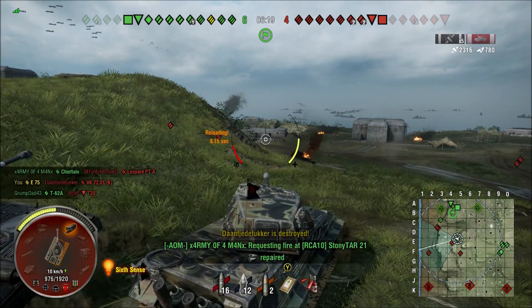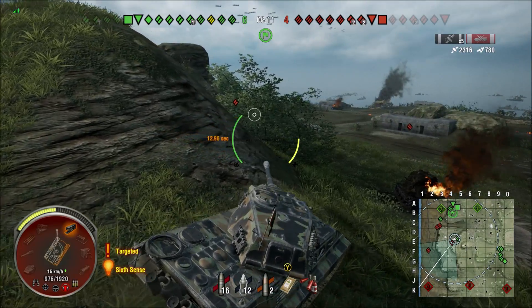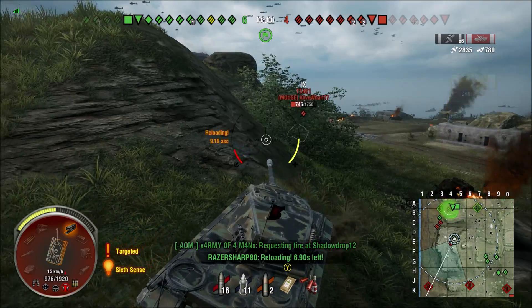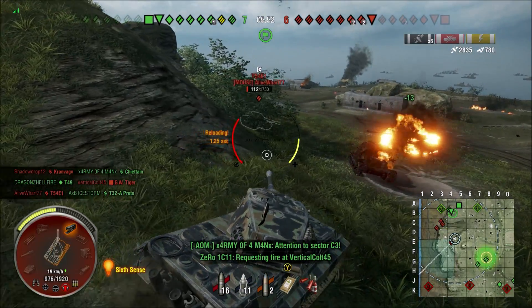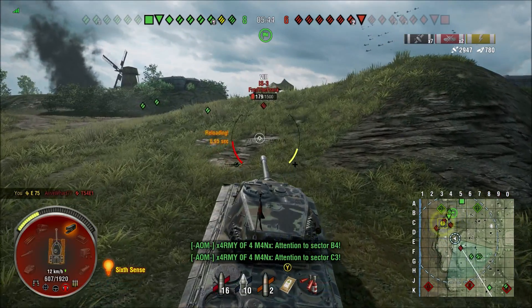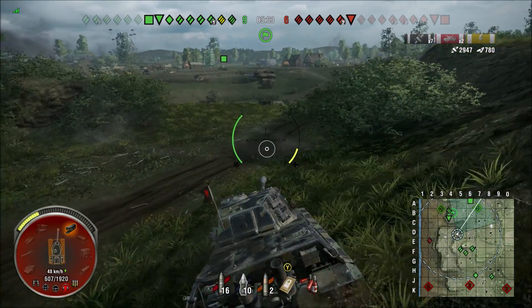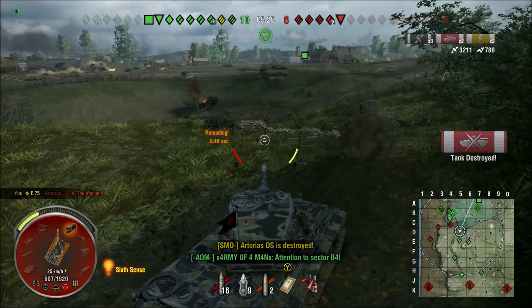The biggest issue with this tank is probably its top gun. It punches a huge alpha of about 490 HP per shell — quite often rolling over 500. However, the aim time is about 2.9 seconds, reload is close to 13 seconds with a rammer and decent crew, and accuracy is 0.38, which means it will shoot potatoes at range. It's best played close-up rather than sniping. Gun depression is minus 8 degrees, which is not bad at all — angle your armor and use that depression and this tank becomes very hard to penetrate.